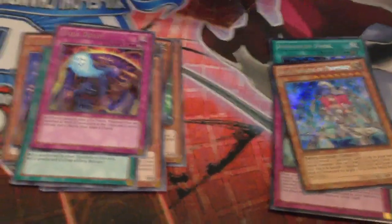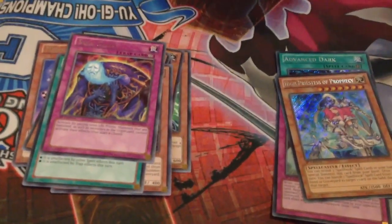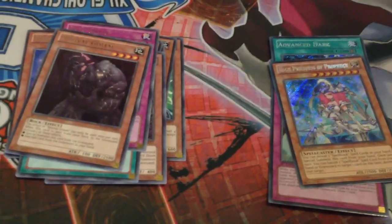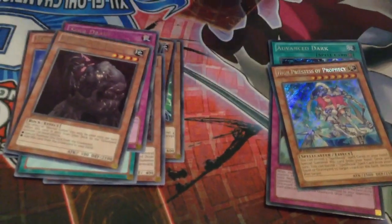There's still not the secrets I wanted. High Priestess is something I was interested in, but I need Gigant X. So if anyone has a Gigant X for trade after their sneak peek, please hit me up, because I do need one. Revival Golem. And another Galaxy Queen's Light, so put that to one side. No, it's just a good card.